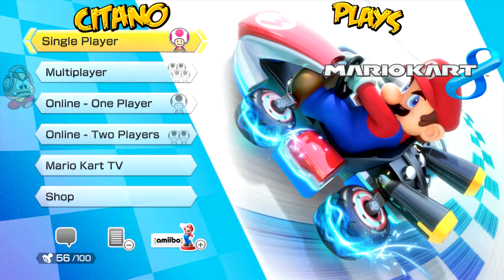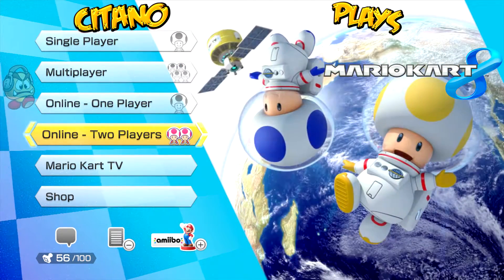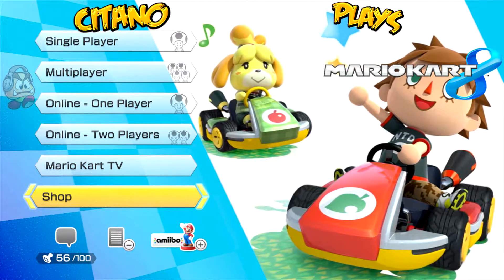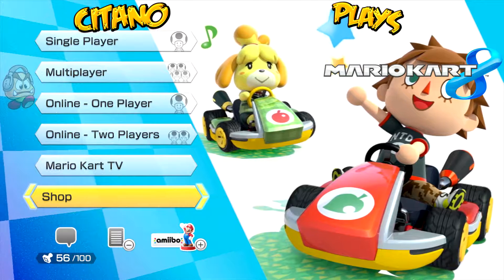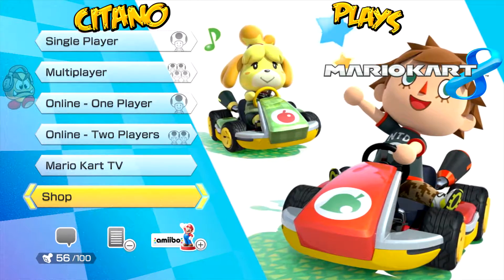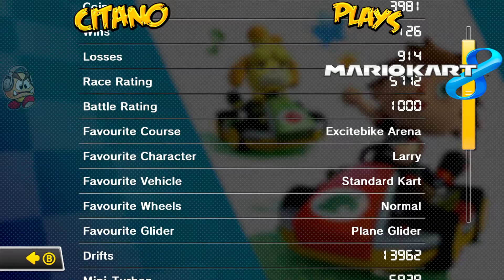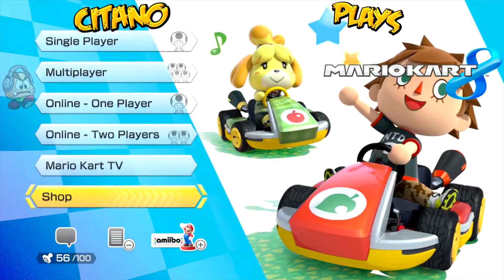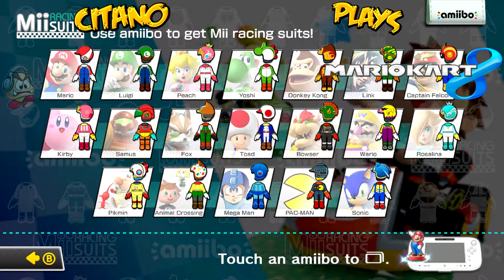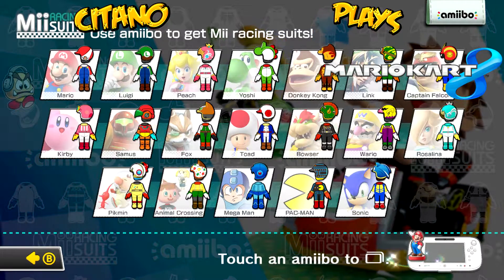Let's talk a bit more about Mario Kart 8. When you start up the game, you have the menu: single player, multiplayer, online one player, online two players, Mario Kart TV, and the shop, where you can buy DLC characters and stages. You can also press the select button to go to the stats screen. And if you go to the plus or start button, you can access the amiibo screen to use amiibos on your Wii U.